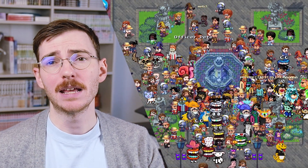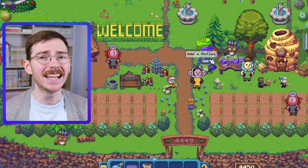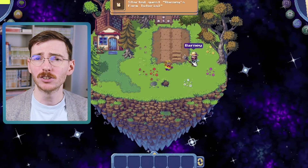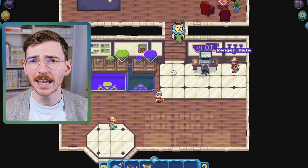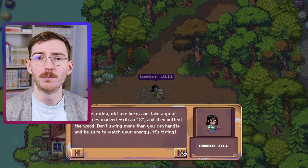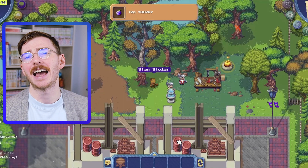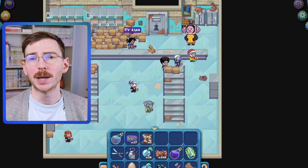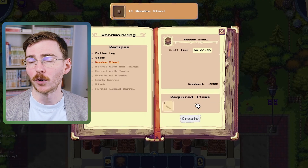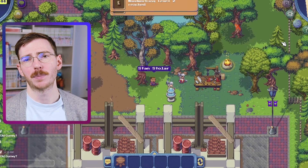Now let's shift gears and talk about some games. First, I want to mention Pixels Online, which has basically blown up the whole play to airdrop thing by gaining a lot of users through this type of marketing. Pixels Online is essentially an open-world farming game that recently moved over to the Ronin network and has been quite successful. They launched a play to airdrop campaign and got over a hundred thousand daily active users in November. The team has said they think about 30,000 of these are bots, but they believe 70,000 are real players — pretty significant numbers.